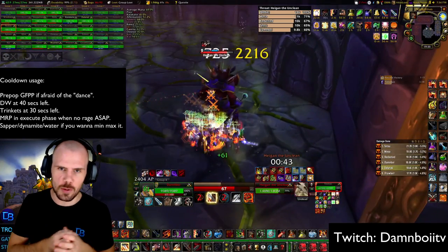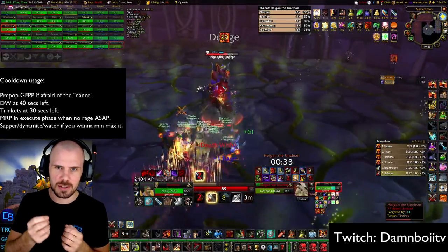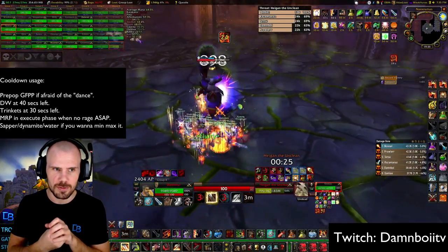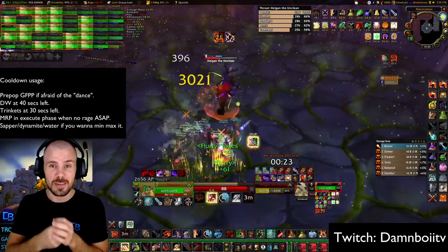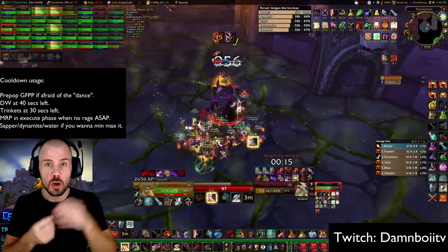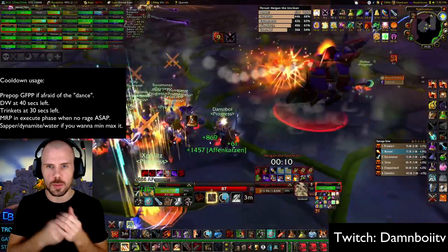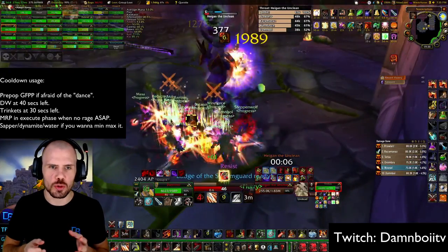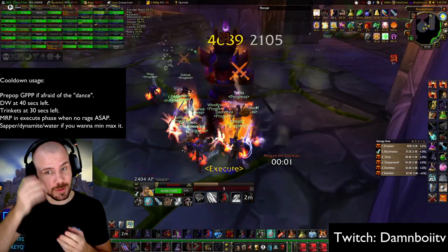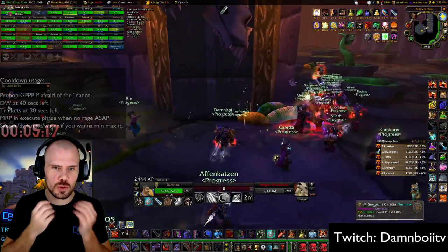Pre-pop the Greater Fire Protection at least one or two minutes before the fight so you can use a Mighty Rage during the fight. For cooldown usage: use Deathwish at 40 seconds left on your time-to-kill WeakAura, use your Trinket at 30 seconds left, and use Mighty Rage pot at the start of Execute phase as fast as possible when you have no rage, so you get the full potential of the Strength and the rage. On top of that you can use Sapper, Dynamite, or Stratholme Holy Water on the boss. For trinkets I would use the Undead Attack Power trinket — 81 Attack Power — or the one from KT if you have it, and Earthstrike or Slayer's Crest.